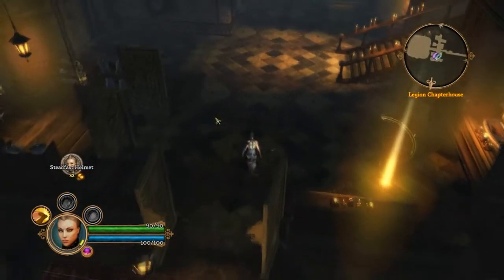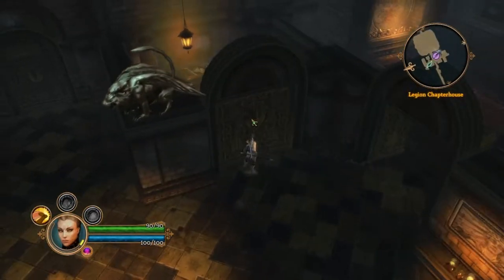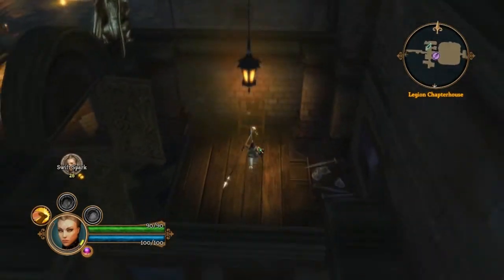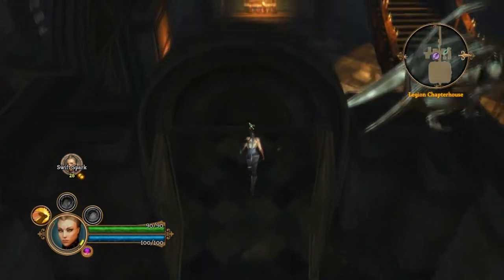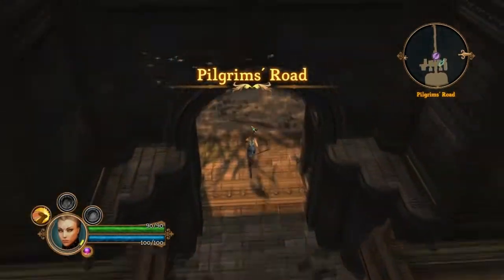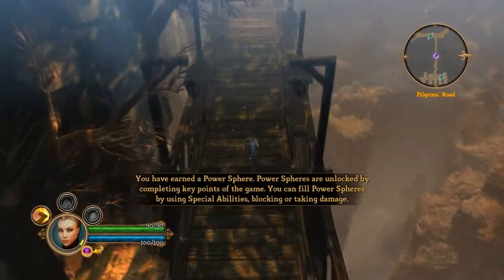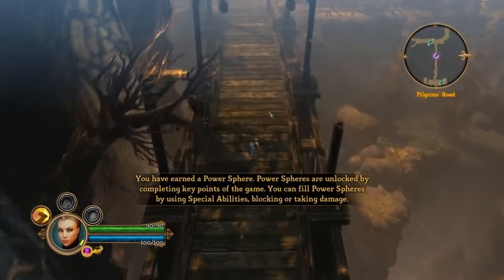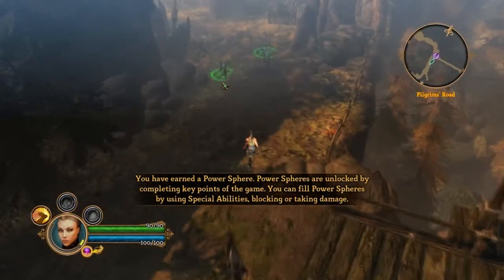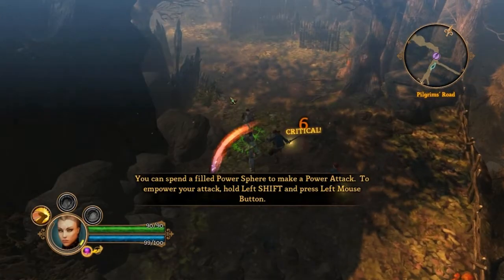One more thing to mention: when you die, items from boxes don't necessarily drop the same items again. So if you pick an item now, die, and return to your checkpoint, there's a chance something else drops instead. Basically you can just die multiple times until you get the item you want — it's pretty nice.